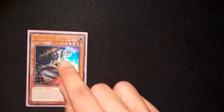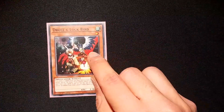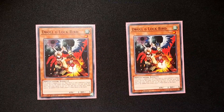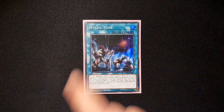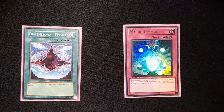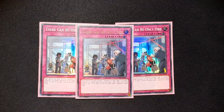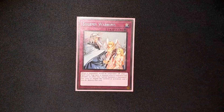Very quickly, having a look at the side deck. Three Inspector Boarder for going first — it never came up. Two Droll and Lock Bird, which came up a lot shockingly — I got to use it twice, and it's a really cool hand trap. I might consider maining it, and I actually only have two copies right now. The third Mystic Mine, just in case. Harpy's Feather Duster and two Twin Twisters because backrow — we do not like backrow. Dimensional Fissure and Macrocosmos for more banish synergy, which came up a couple of times. Then the biggest hate card: There Can Be Only One, which basically allowed me to beat Flundereeze — it's insane and I'm going to keep siding it. And last card, just because I didn't have anything else to put in, one Solemn Strike.